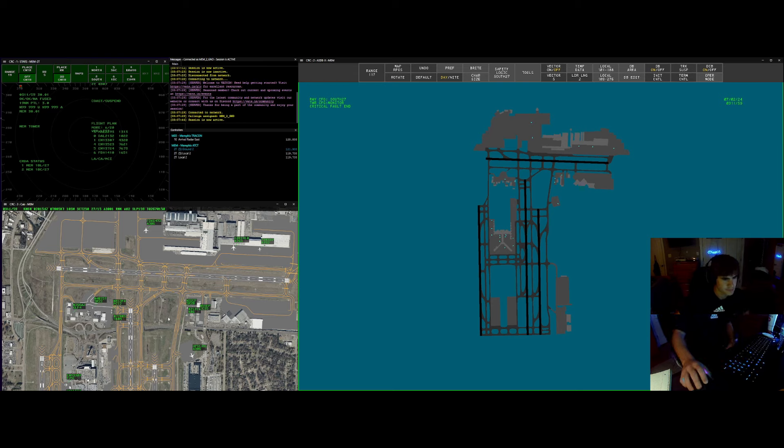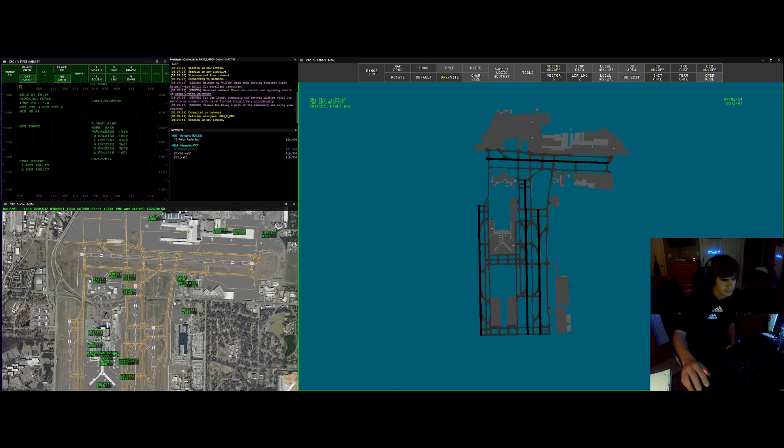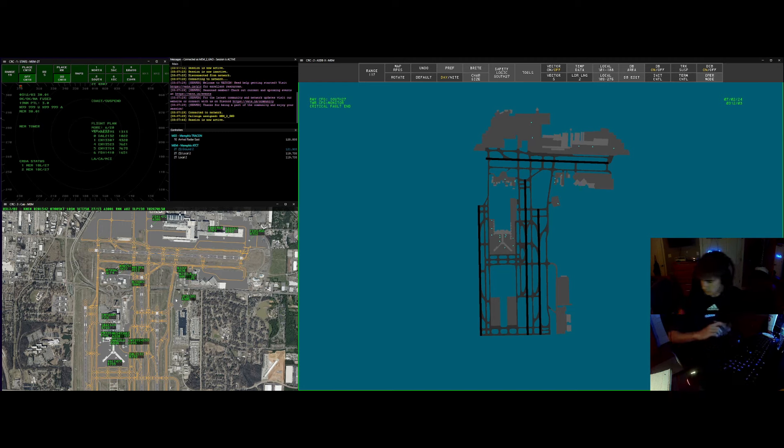So right now Memphis is north flow. We are departing runway 36 left and 36 center. We have arrivals on 36 left and 36 right. You don't have blanket crossings over runway 9R — that's my fault — so you'll need to contact me to be able to cross aircraft over that. Nobody on the ground has clearance and nobody on the ground is moving. Do you have any questions? No sir. Alright, your control is Tango Lima, my control is Charlie Romeo.